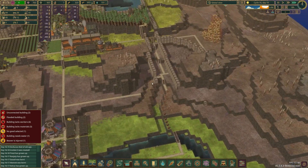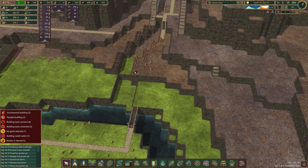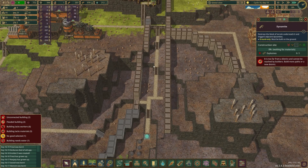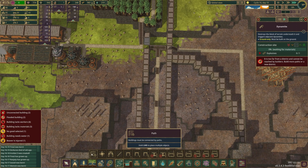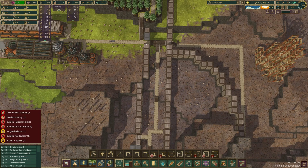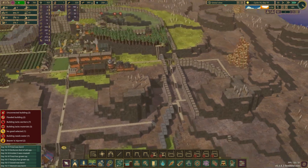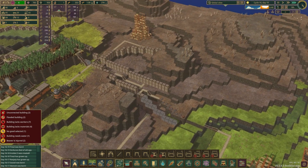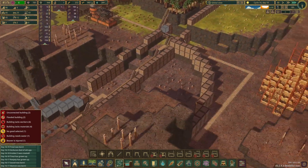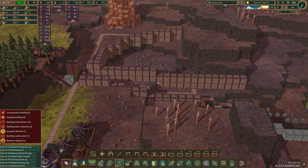How are we looking over here? We haven't built anything else, but we have placed dynamite, which is always fun. These guys are too far from the — oh, I removed a path. I need to put that little path back. They can't build the dynamite if they can't reach it. I want to turn this area into a reservoir, which means we have to have a level area here, so I'll go ahead and place all these.